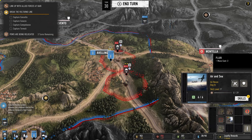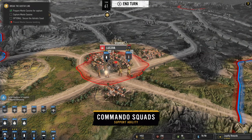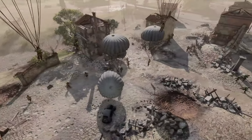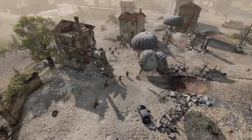When a recon plane flies overhead and marks an enemy company, the Air and Sea Company will receive less damage from their attacks. When the Air and Sea Company is used to support another company, that company will be able to call in two Commando squads to assist them with their mission.